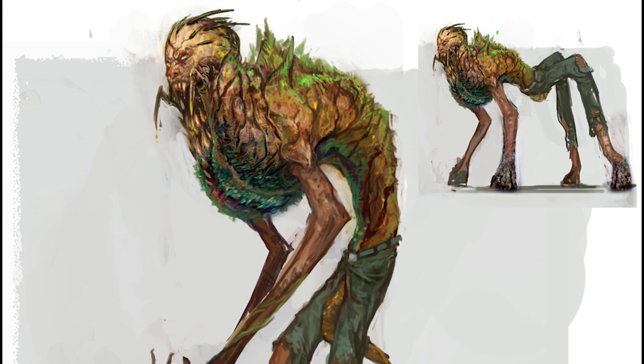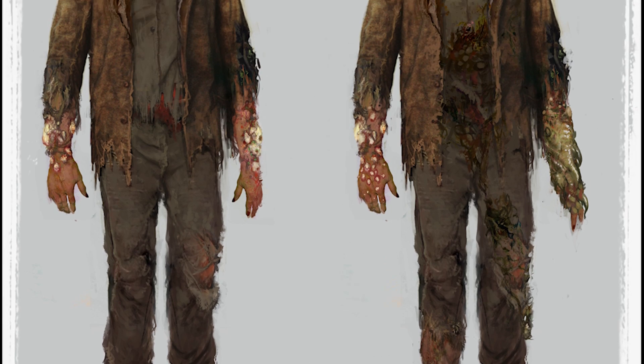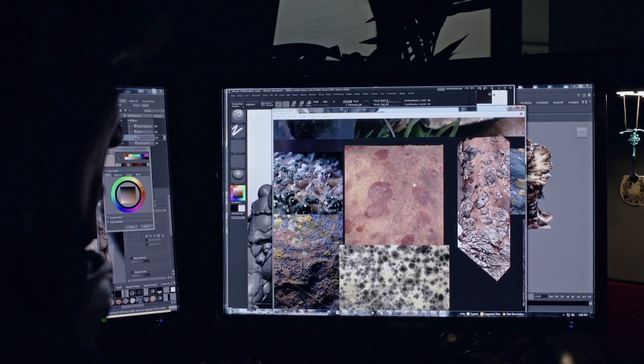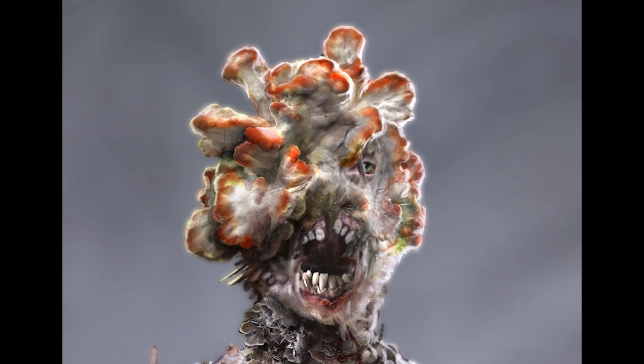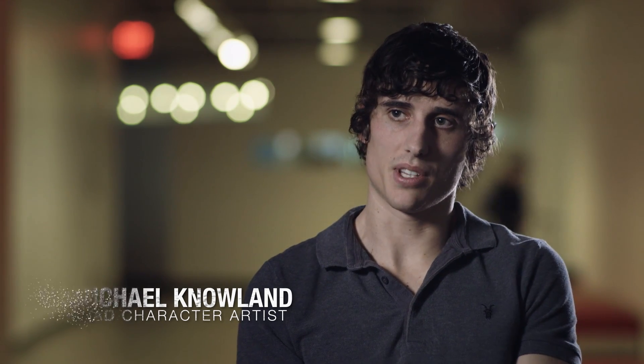As we're trying to develop the look of the infected, we went through so many different iterations — some that looked really alien and subhuman, some that looked just essentially like zombies. We couldn't find an original place for them. But one of our concept artists took a bunch of images of diseases or images of fungal overgrowth and kind of mashed it all together and threw it on this person.